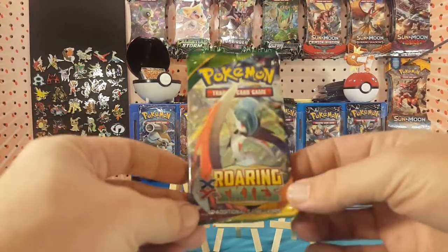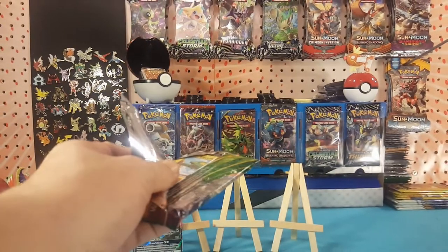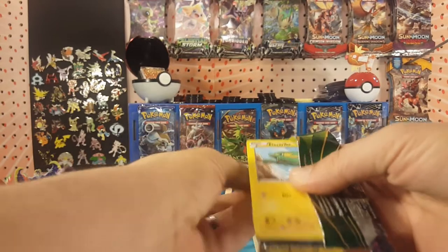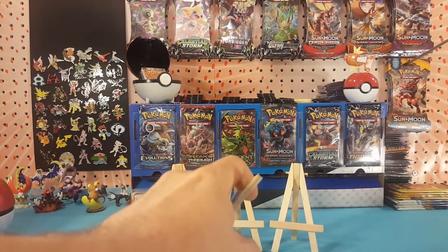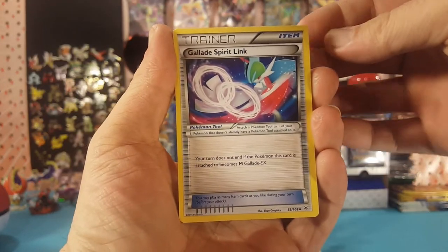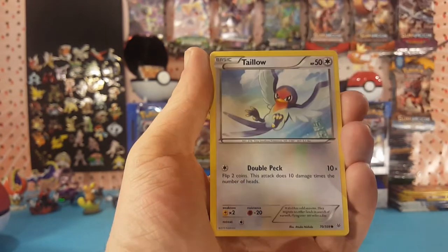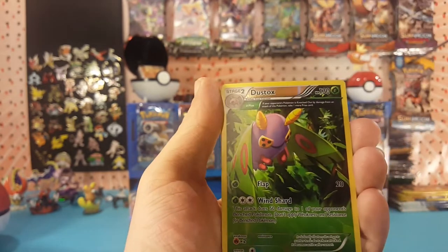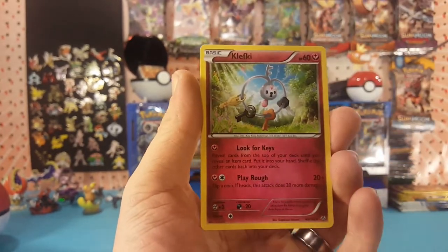First pack: Roaring Skies, and here is a Roaring Skies code card. Pack shredded right apart — XY three to the front. We start off with a Glade, Spirit Link, Steven, Swanna, Electivire, Fletchling, Togepi, Dustox Ancient Trade is our reverse — very nice looking card — and Clefable is our regular rare.